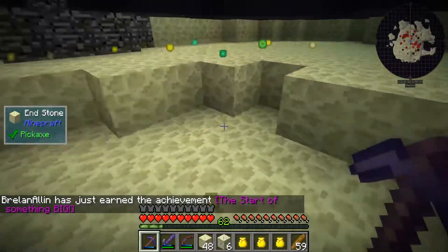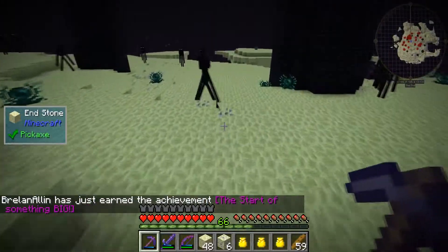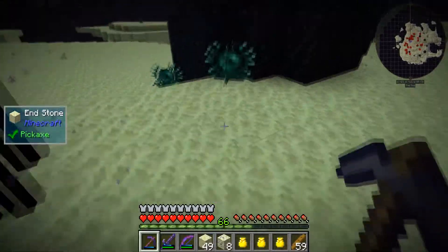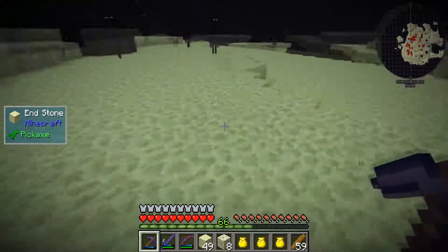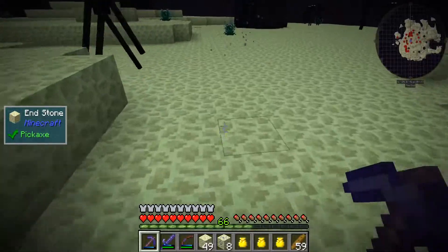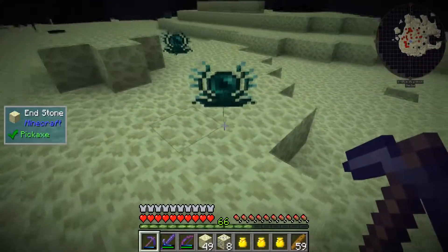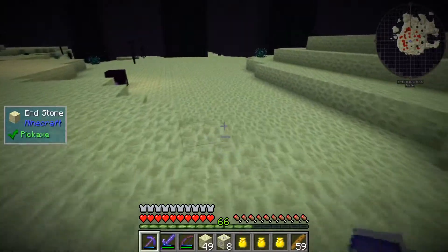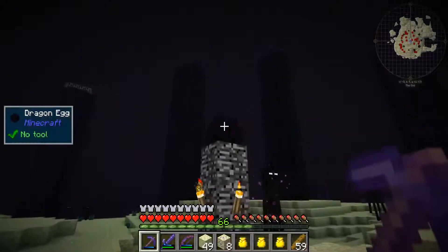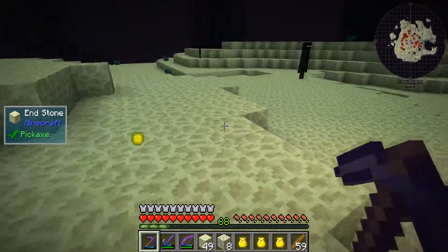I'm going to grab pretty much every one of these ender lily seeds that I can, because that's going to save me a lot of trading I've been doing for ender pearls. For now let's just leave it like that. I do have a nice little dragon egg here and I think I can come back by going back through the portal. What I want right now — there's supposed to be islands — I don't know where they are.